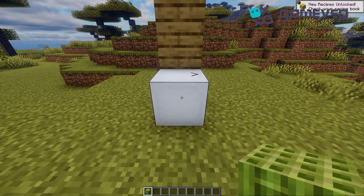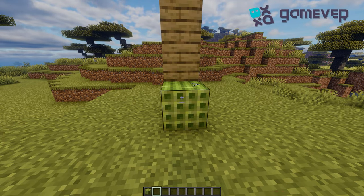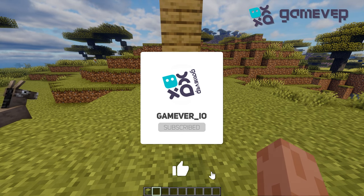For a seamless look, right-click an elevator block with any solid block to camouflage it in your build. Download it today, and don't forget to like and subscribe for more Minecraft tips.